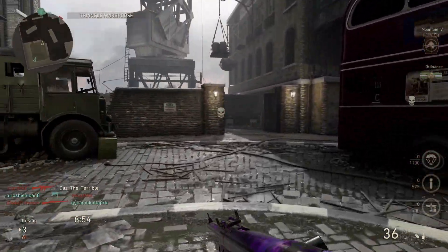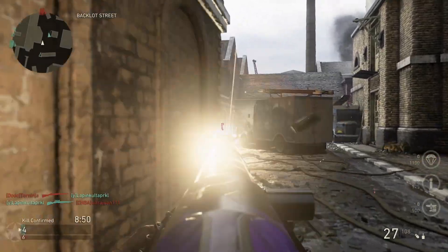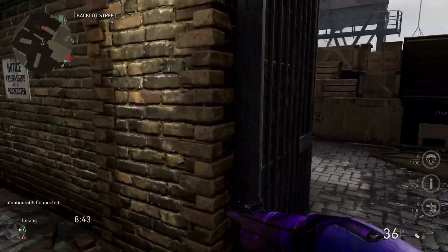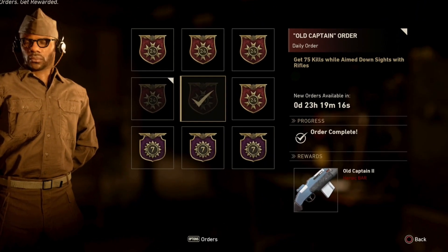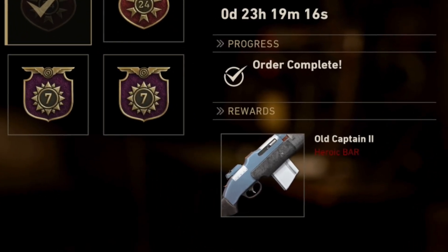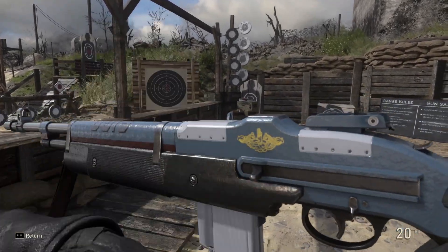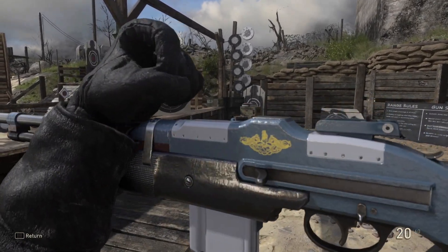Let's go straight over to Major Howard and have a look at what orders he has today. When the orders come out, they come out at 6 p.m. UK time, around midday in America, and they change every 24 hours. Today's order is the Old Captain 2 Heroic BAR variant - you just have to get 75 kills while aiming down sights with rifles, no time limit. I've completed this one already. The BAR is one of the best rifles in the game so I definitely suggest unlocking this one if you haven't got it already.